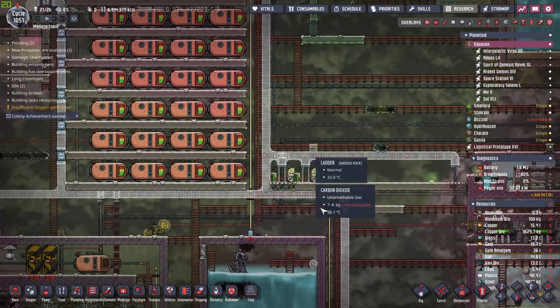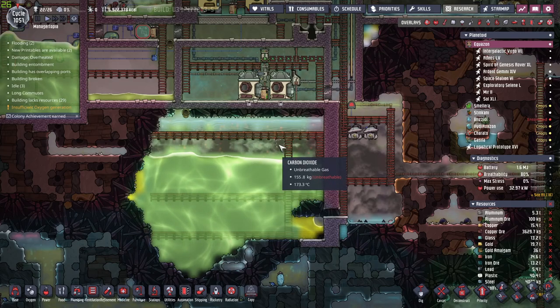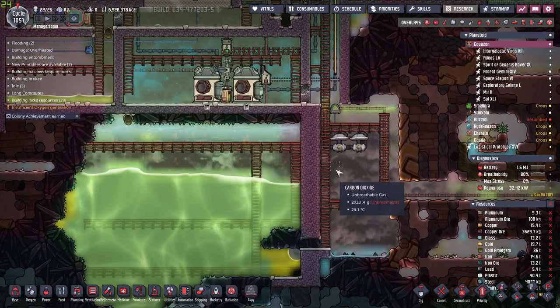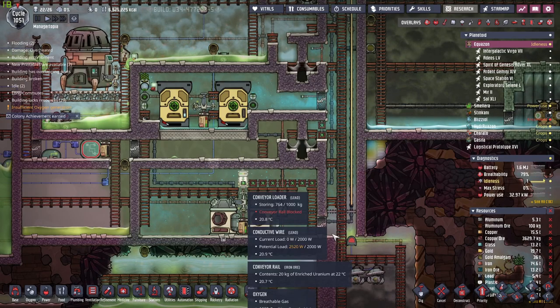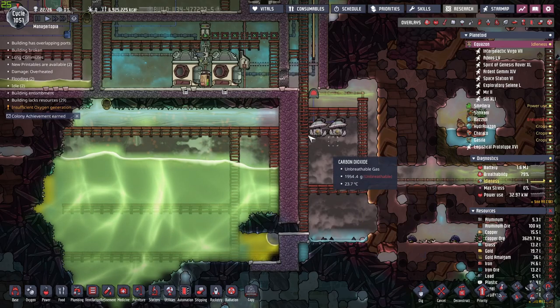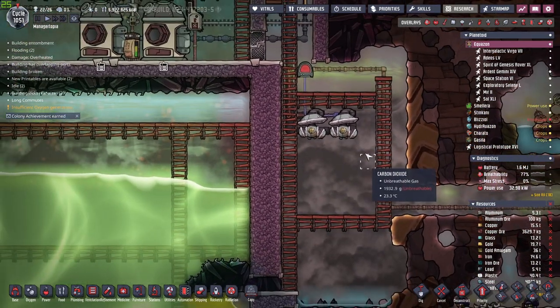One of the major complications I noticed is that I have to get inside of this place. It's not going to be easy because I have to make a liquid lock somewhere and I don't want to ruin this beautiful atmosphere I made for myself, nor the vacuum. I'll have to make it over here, which means I'll have to deconstruct a little bit of this system.